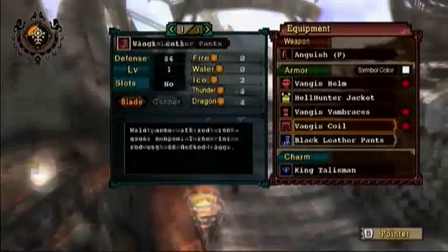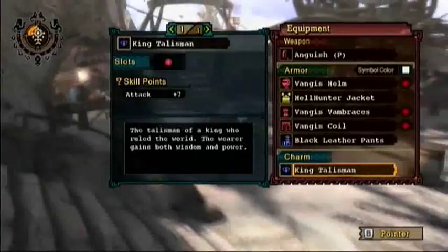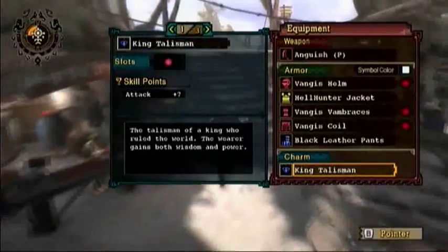So: Vangus, Hellhunter jacket, more Vangus, black leather pants, and you will need an attack plus seven with a one slot. You might be able to variate it, I don't really recall. If you do not have a one slot, you're going to lose one skill, but it shouldn't be that big of a deal.